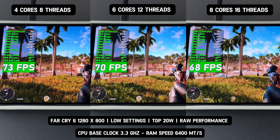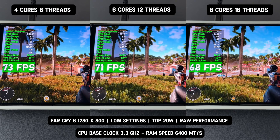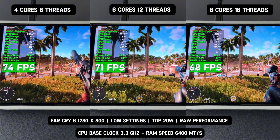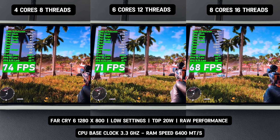Hello, everyone. Today we'll be comparing three different CPU configurations: four cores and eight threads, six cores and 12 threads, and eight cores and 16 threads — all running at 1280 by 800 on low settings with a fixed 20-watt TDP to see which one is the most efficient.